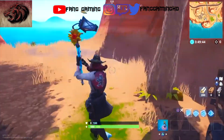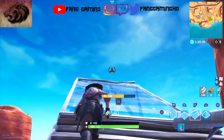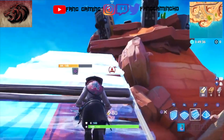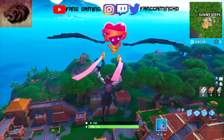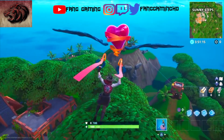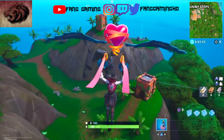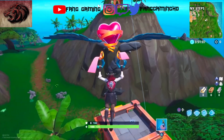Let's get over to those locations so I can show you guys exactly where they are found. Once you finish up the desert, it is onto the jungle. We're going to be heading over to the brand new location called Sunny Steps. If we head over to the very far right of this brand new location, we will start to see this face actually appear on the mountain here.